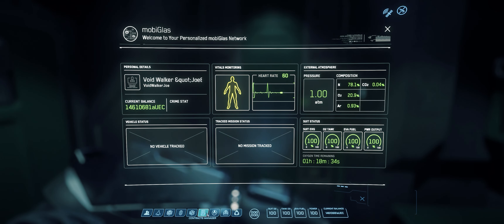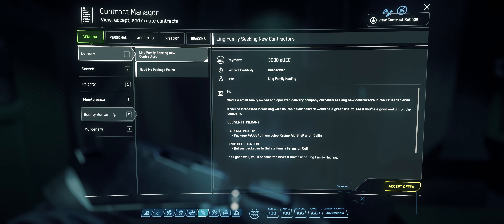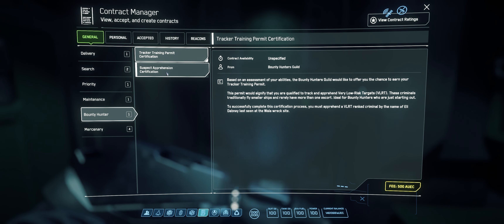First things first, opening your mobi-glass will give you one priority mission, wherever you are within the Stanton system.